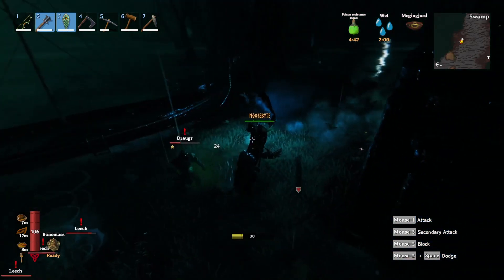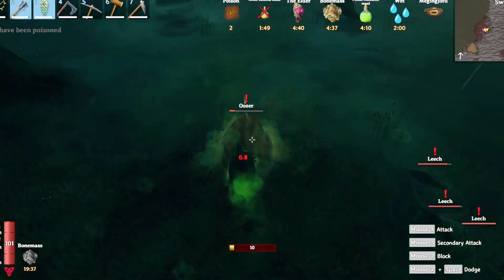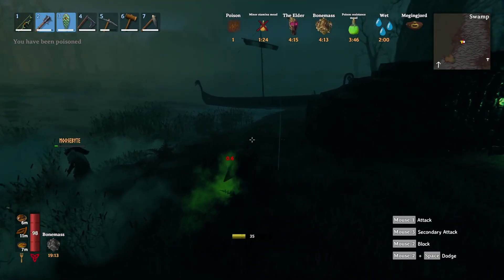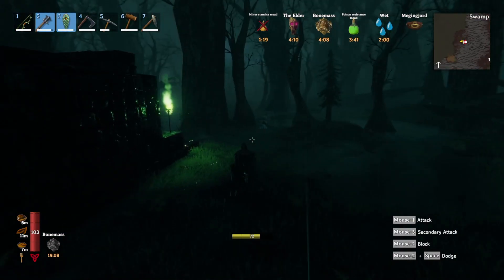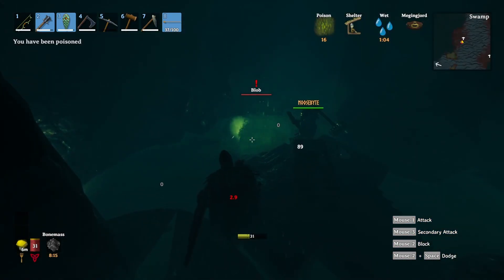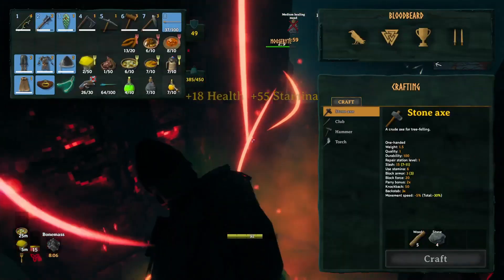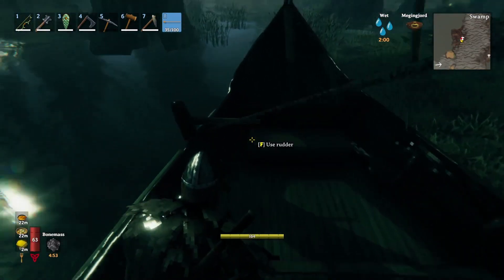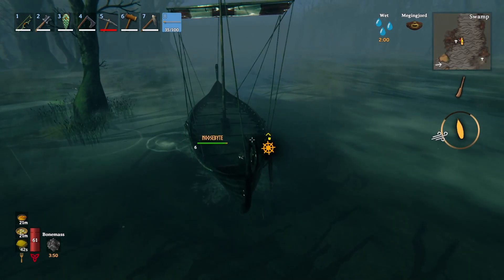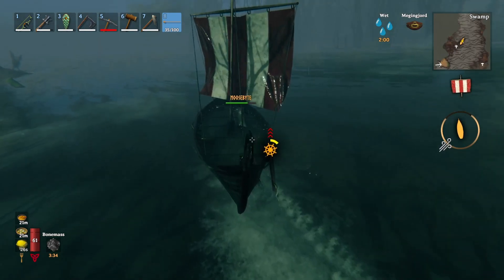Raid! Nice job. At least that wraith — they always come at the worst time. Blob destructor. Didn't have poison resist going. Coming back rich. Got it — let's go. Well, we made it and we got tons of iron.